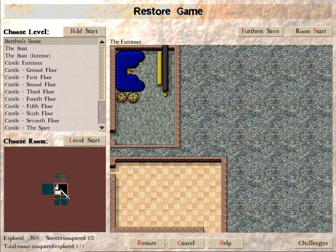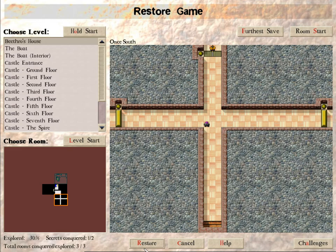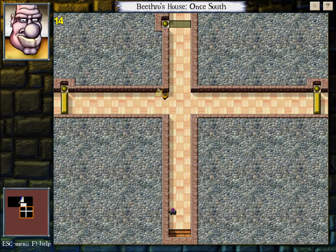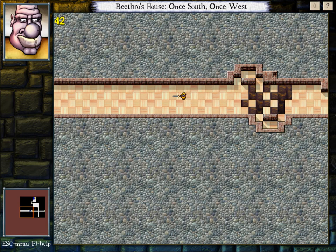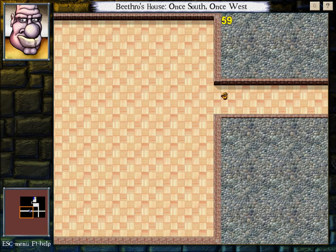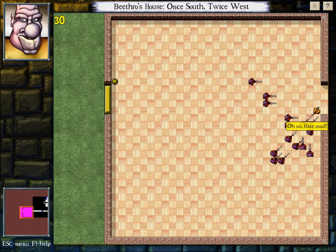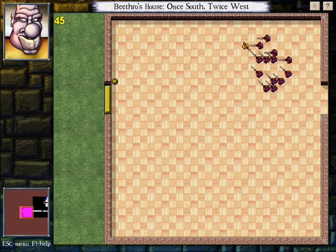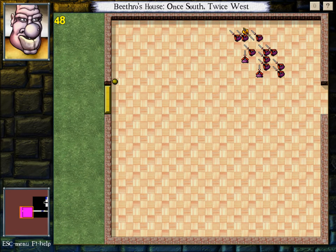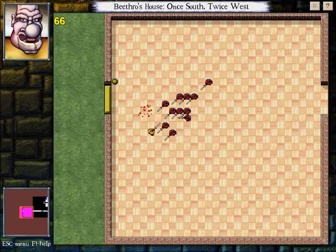Why do these rewards have to be so intangible? I'm enjoying the little references. I'm still missing some secrets — I didn't get the one in Beethro's house. I think I have to do some more exploration. Message to Beefthrow Buttkin: 'Die!' Oh no, hate mail. Okay, I like that. I don't know why I found that funny. Well, now I just want to make a hold called Beefthrow versus the Hate Mail.